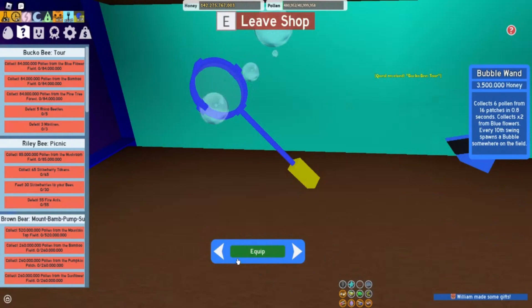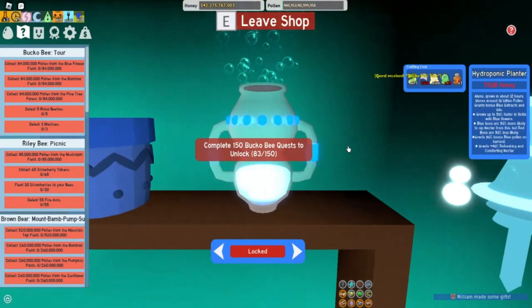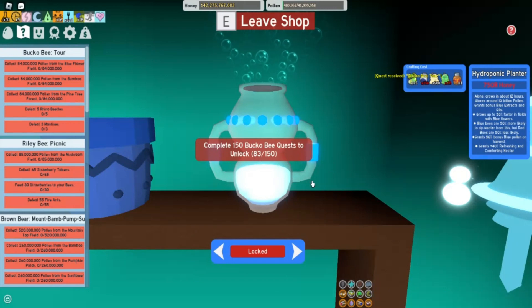Let's quickly check and see how close we are to our hydroponic planter. We're at quest 83, so we're doing quest 84 right now. Looks like we still need some blue extracts, some caustic waxes, and 750 billion honey. We're a little low on the honey, but we'll keep working towards it. Like and subscribe. Bye guys.